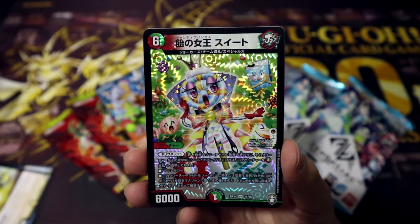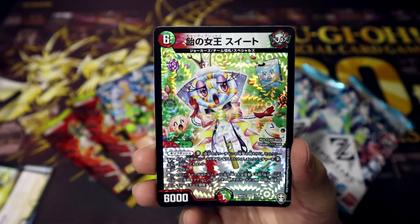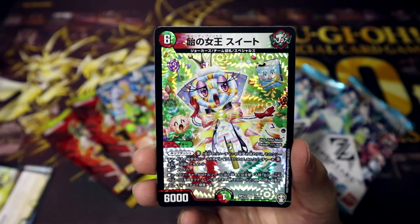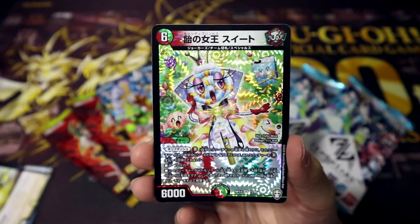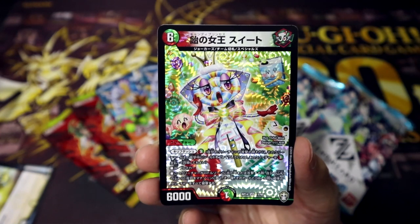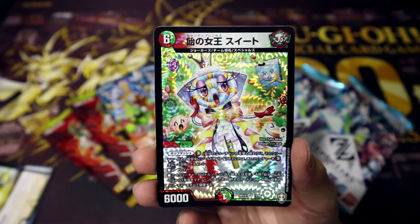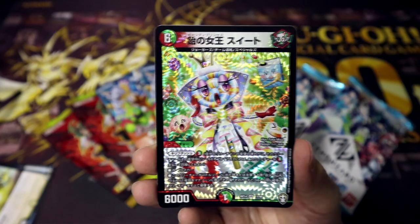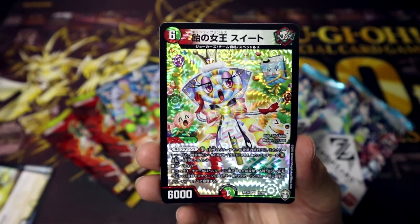So this is the Candy Princess Sweets, and she has the races Jokers, Team Kirifuda, and Specials. Those of you guys who know nothing about Duel Masters, or rather have not played Duel Masters for so many years, are probably just racking your heads over the words I've just spoken. But it's okay — you guys don't need to understand it that much. If you're interested, I definitely recommend checking out the Duel Masters Wiki. Basically, this main character archetype Team Kirifuda revolves around the various legends or fairy tales around the world, so I'm assuming this creature's inspiration comes from somewhere around there as well, though I'm not too sure — Willy Wonka? I guess not.